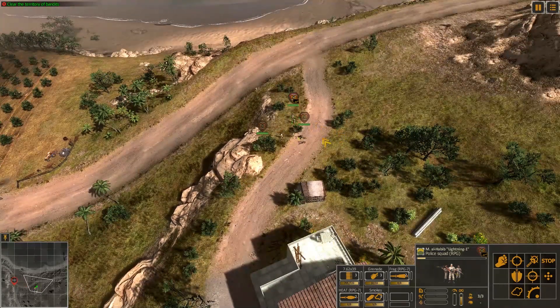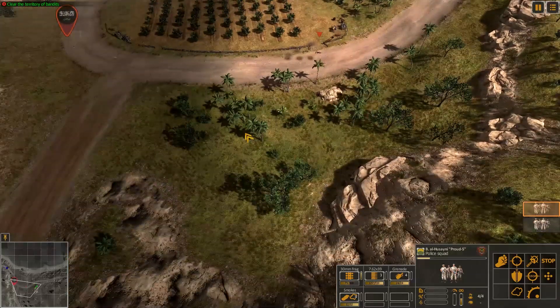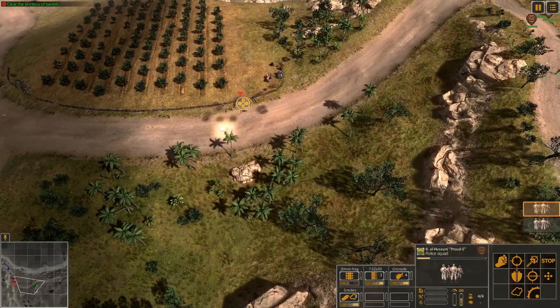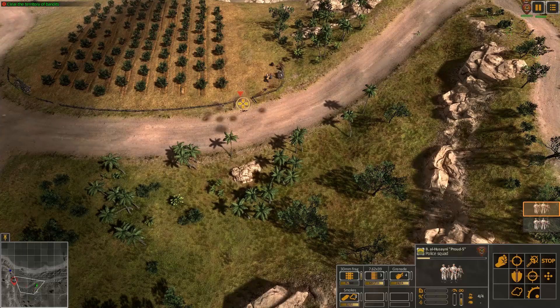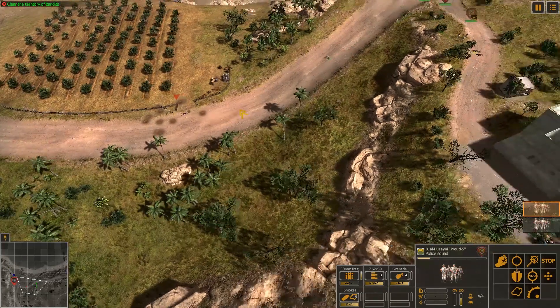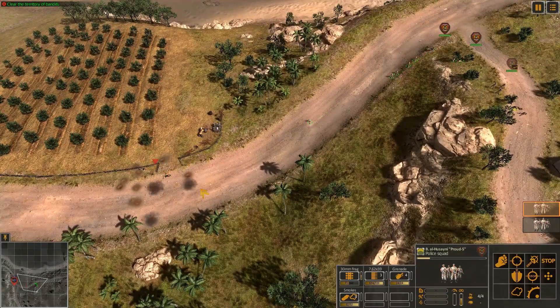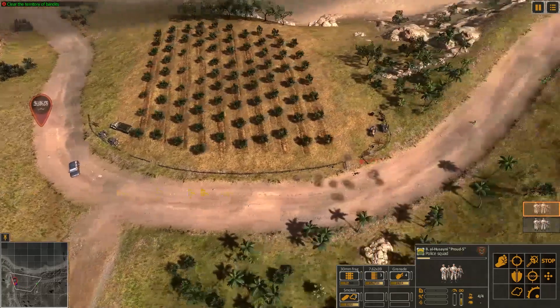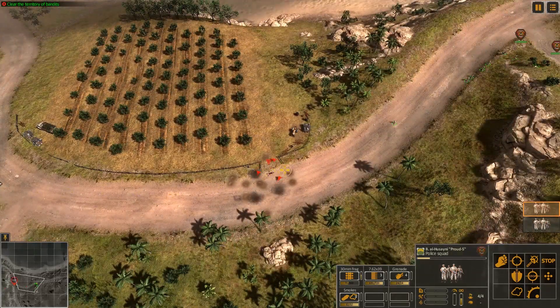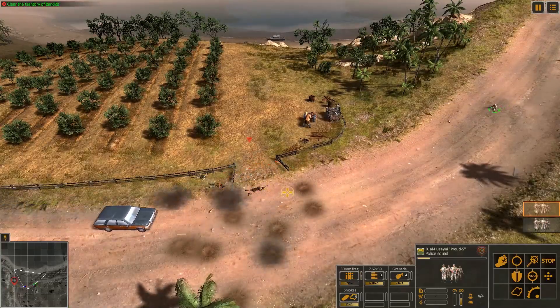Looks like we only have about eight RPGs ready to go. Let's save those in case we encounter light vehicles. We know from our previous episode that this enemy is armed with a lot of light small transports — pickup trucks with machine guns and even BMPs — so there's a possibility they have tanks or an anti-aircraft gun. We definitely want to be on the lookout for that. Can you guys get that guy? He's literally just laying in the street — should be easy to get from the elevation.